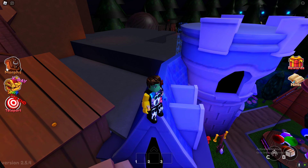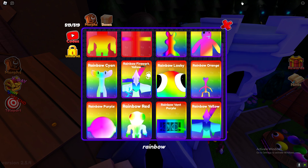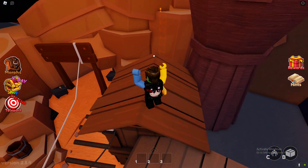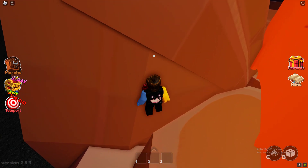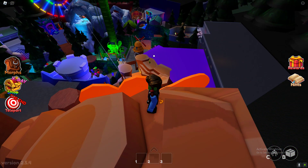We have two more: rainbow purple and rainbow orange. For rainbow purple, you jump up here and you jump here, jump here, go around this way, and you can jump on this — it's kind of hard. Then you walk up and get rainbow purple.